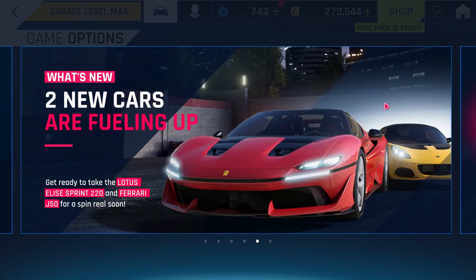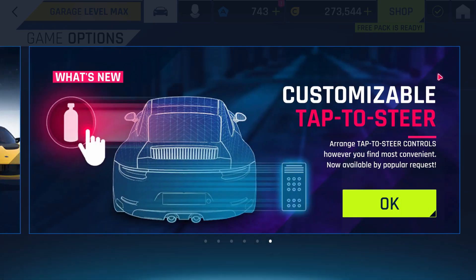Coming with this update are two new cars: the Lotus LS Sprint 220 and the Ferrari J50. The update also features increased customization for touch controls along with a couple of game balancing changes.